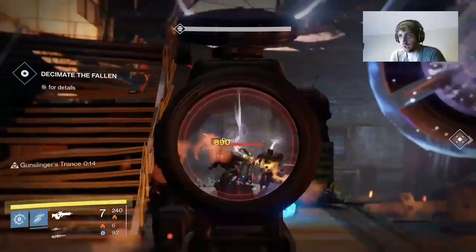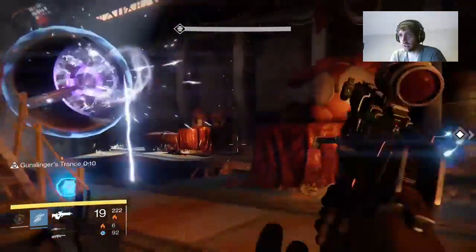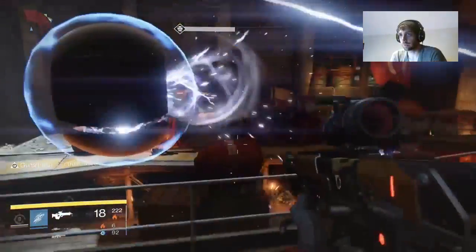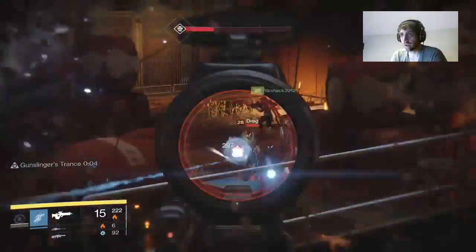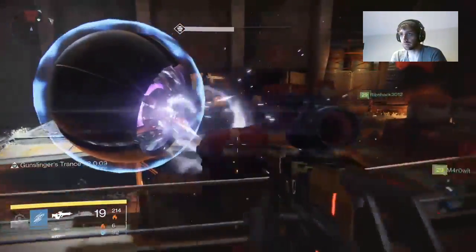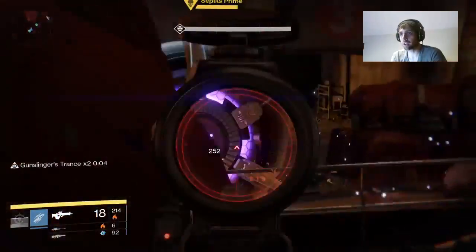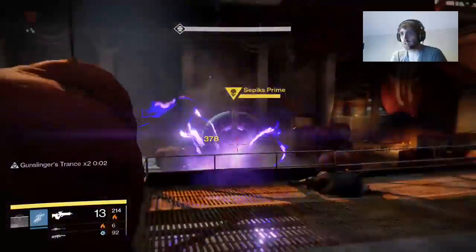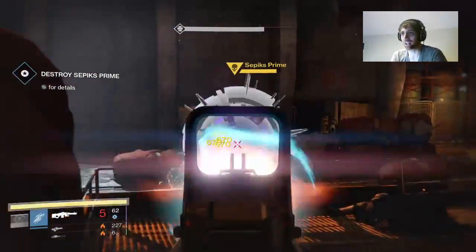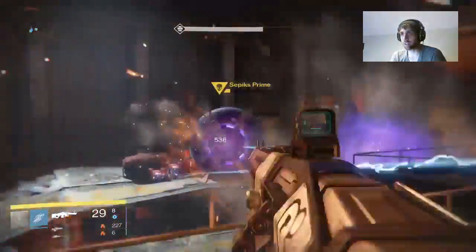Once you get to the Devil's Lair, just clear it of all the Fallen that are hanging out there, and then climb up the stairs to the upper left-hand corner. While you're up there, you can still clear out the rest of the guys. Once all of the guys paying homage to Sepiks Prime have died, you'll see Sepiks Prime's shields drop. Then you are free to lay waste to his eye socket to do that critical damage. Again, if you have any arc burn weapons, use them now. I had an arc burn heavy machine gun, so I used that to great effect.